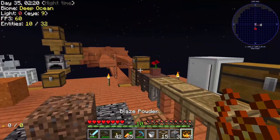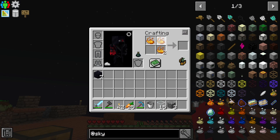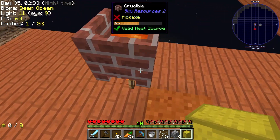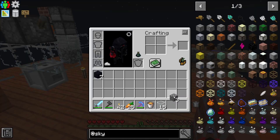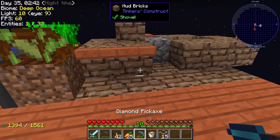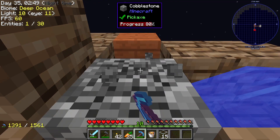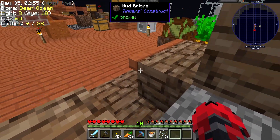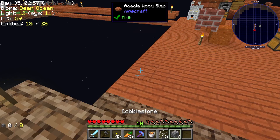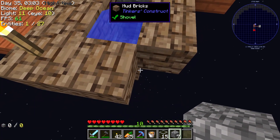Now I need to get one more blaze powder so I can make the — let me see what this is called again — it's a blaze powder block, which makes lava. I can do that. Now I'm going to have to get a few more pieces of cobblestone because I'm going to have to build just a small little platform to put some lava in, just so I don't burn down my whole entire base. We'll just branch it off there.